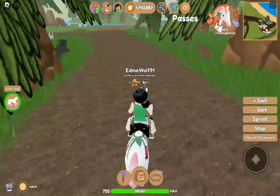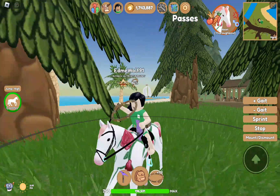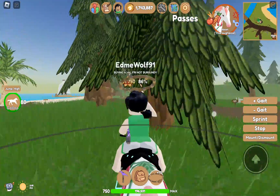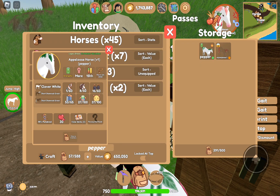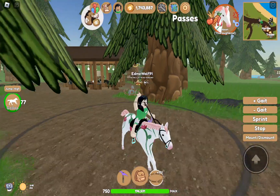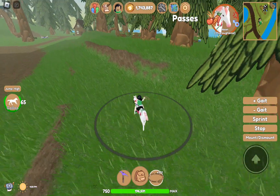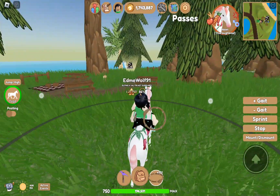I remember when you used to be able to buy mismatched horses — I think it was from Robux but it might also be for tokens, I forget. I was starting to play at the time. I joined 736 days ago — that's when I first started playing, because of my horse Pepper. I don't remember if I caught Pepper immediately, but I did accidentally trade it and then got it back. That's why I don't do trades carelessly.